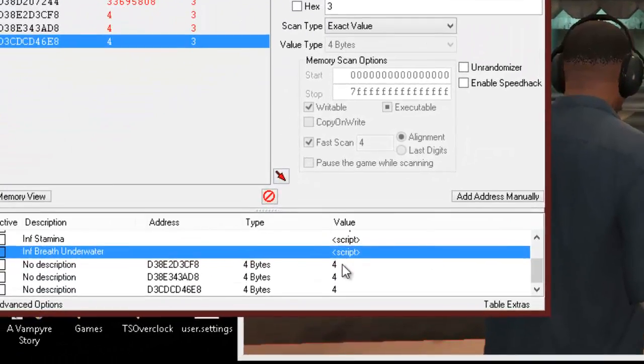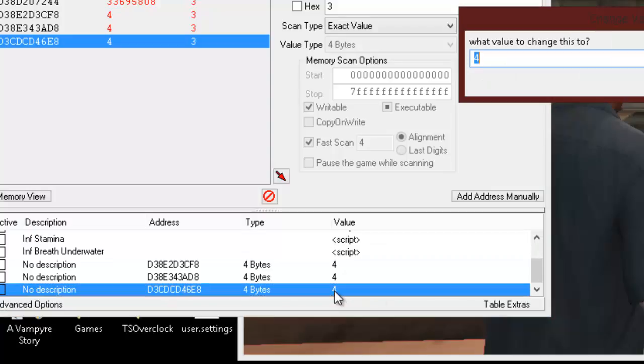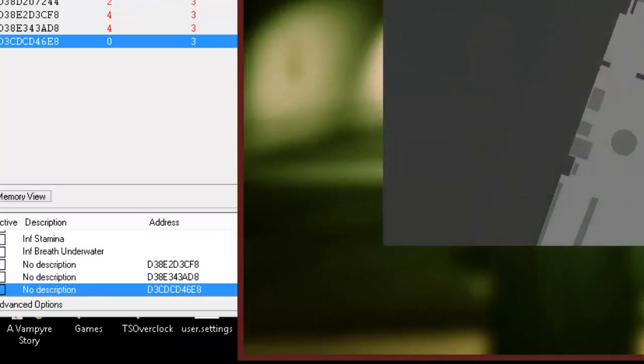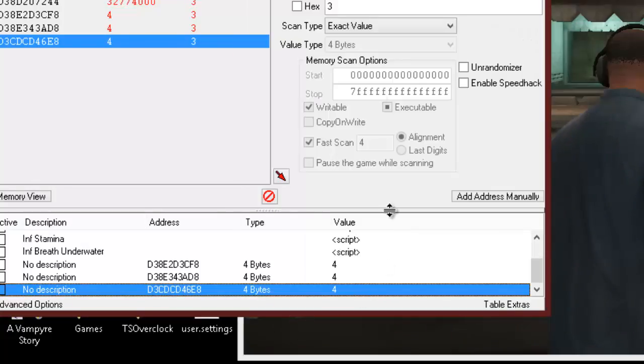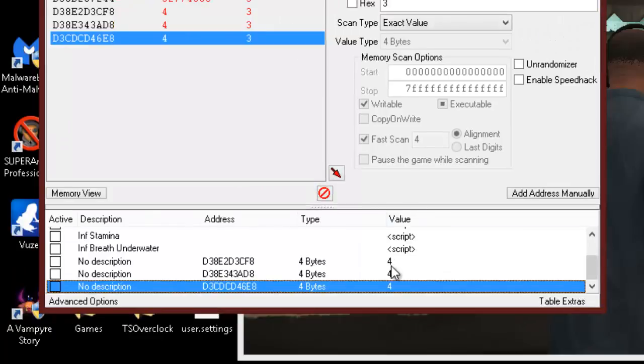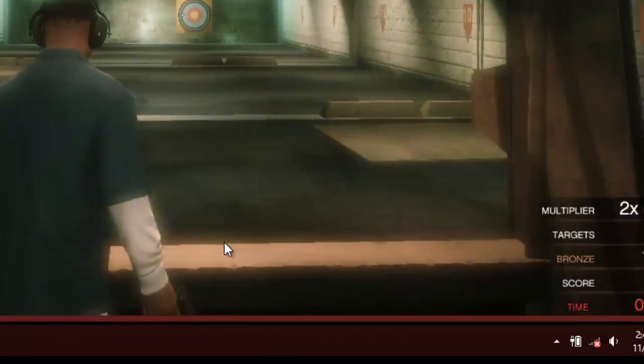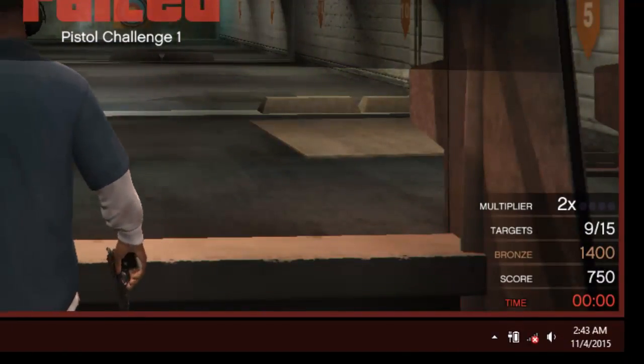What we have is actually 2 graphical codes and an internal code. I believe the internal code is the one on the bottom. So if I put that down to 0 and go back to the game — it didn't change. One of these will work. Yeah — it was the middle one.